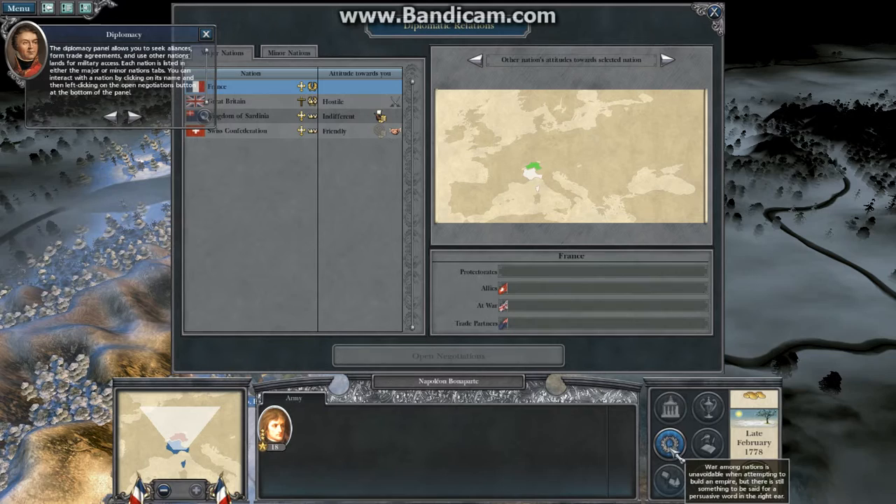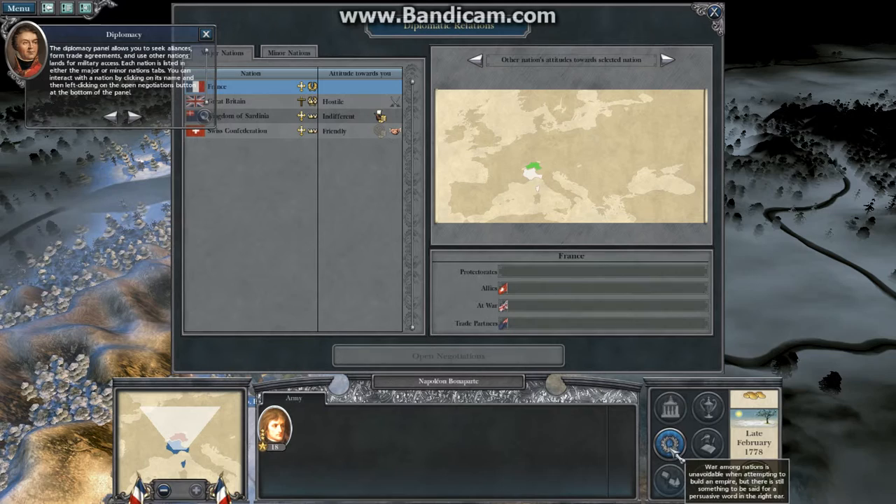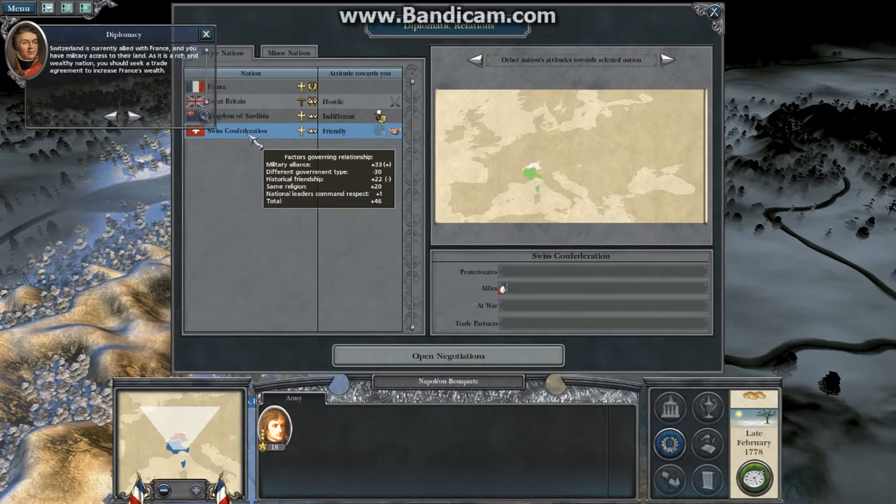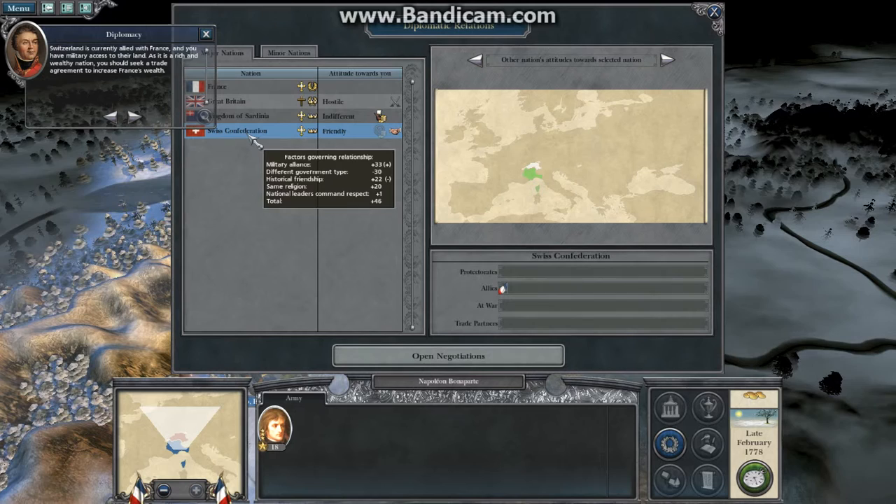The diplomacy panel allows you to seek alliances, form trade agreements and use other nations' land. Switzerland is currently allied with France and you have military access to their land. As it is a rich and wealthy nation, you should seek a trade agreement to increase France's wealth.